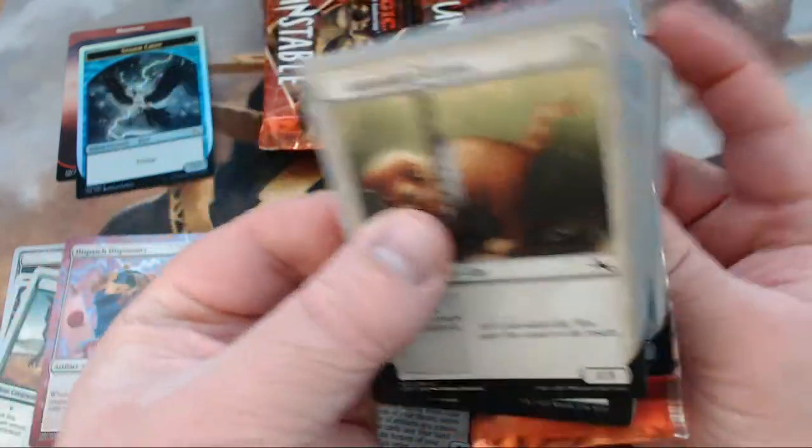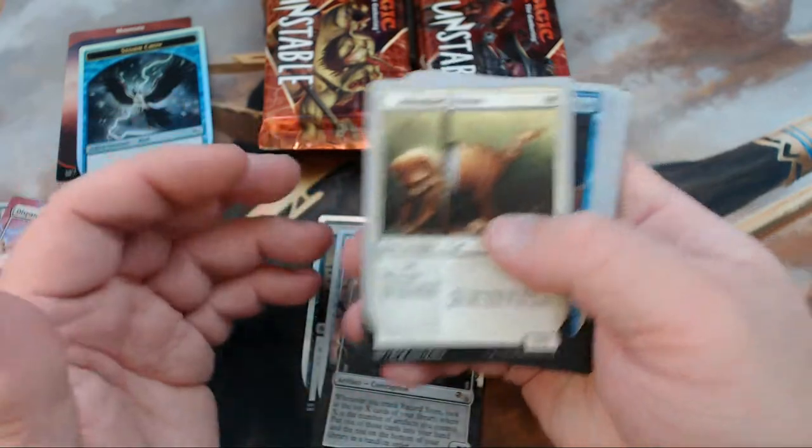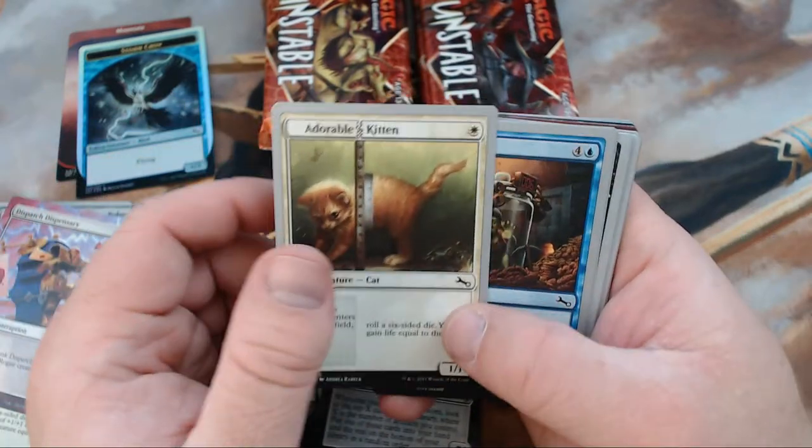So just curious, how have your Unstable events been? Did you draft? Did you go to a store? Did you draft with friends? You buying some of the stuff to hold on to? What's going on with it? I want to know.